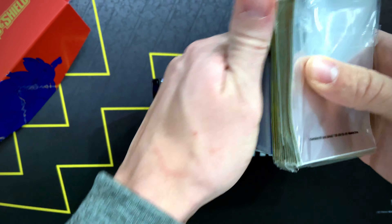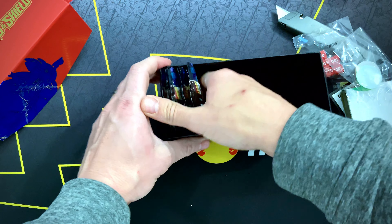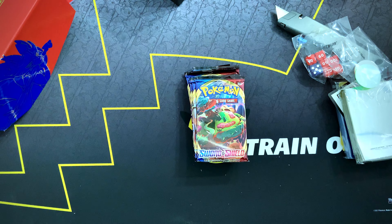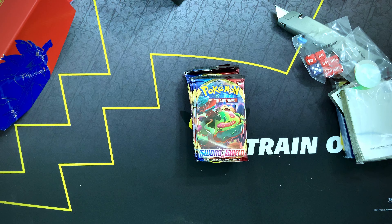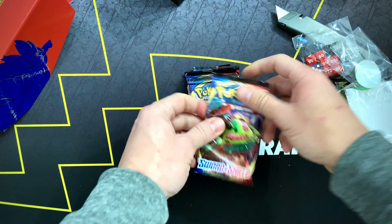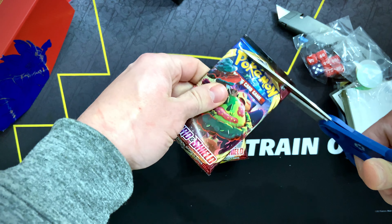We're gonna open this box. We all pretty much know the contents inside. We got — oh, those are some pretty cool sleeves! We got the card there, some dividers, damage counters, some coins. Let's go ahead and get into these packs.